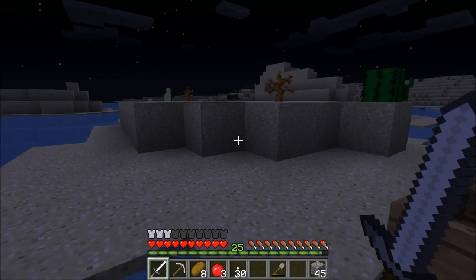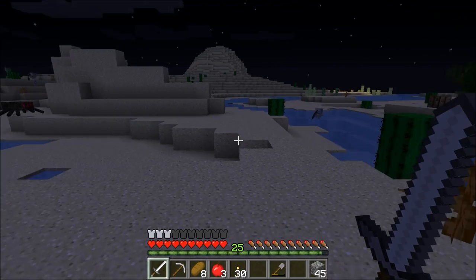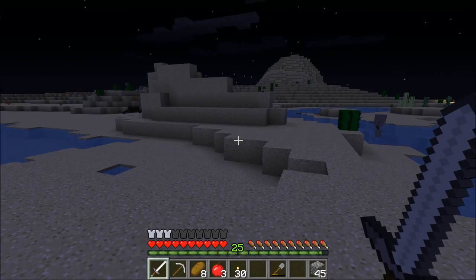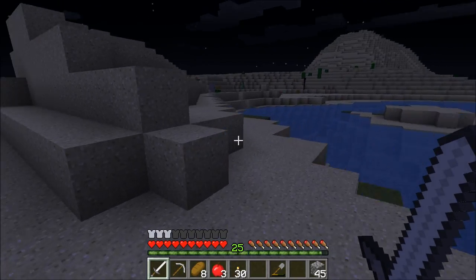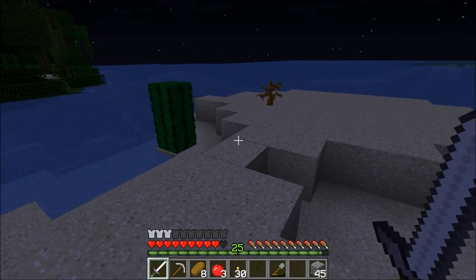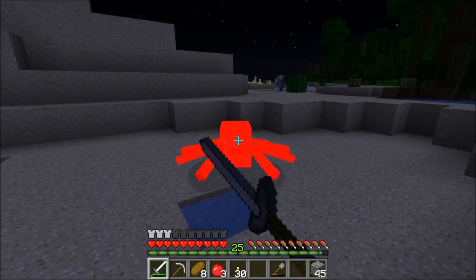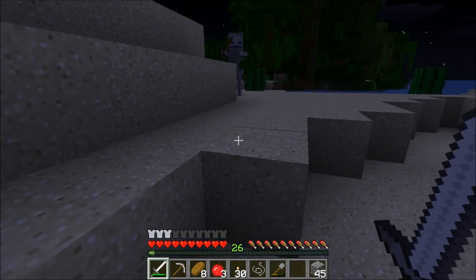I've only ever seen these things in deserts, and I think it's obvious why. We've got a spider on one side. Clowns to the left of me, jokers to the right. I don't want to fight you in water. Come to me. And you also come to me. You too shall be the one who, to me, must travel.